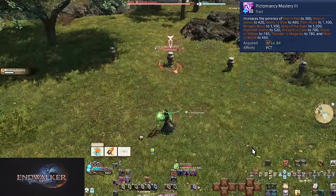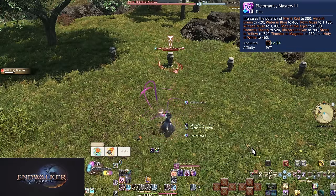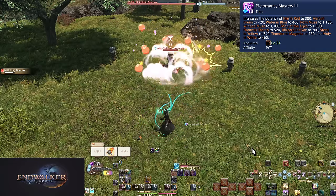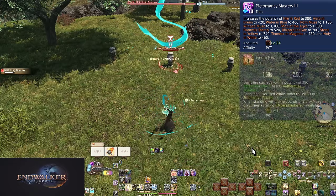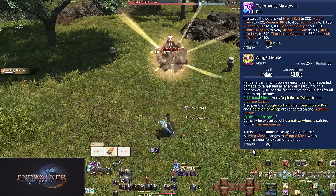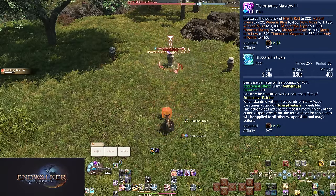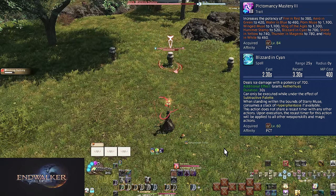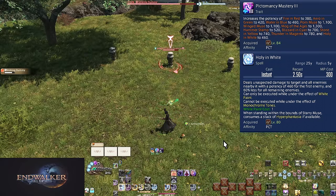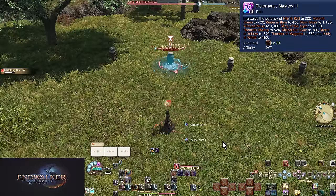Level 84: Pictomancy Mastery 3. This is in its own section purely because it upgrades a lot of potencies and nothing else. Fire in Red, Arrow in Green, Water in Blue, Palm Muse, Winged Muse, Mog of the Ages, Hammer Stamp, Blizzard in Cyan, Stone in Yellow, Thunder in Magenta, and Holy in White all get boosts. This just exists to balance lower levels.